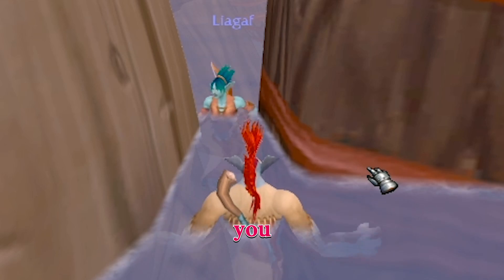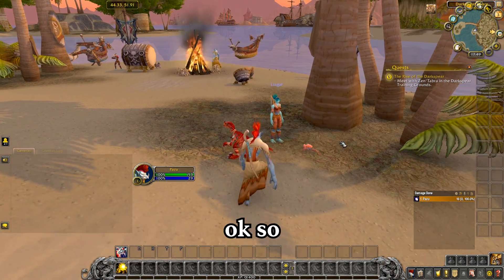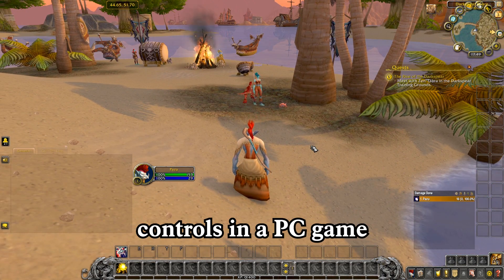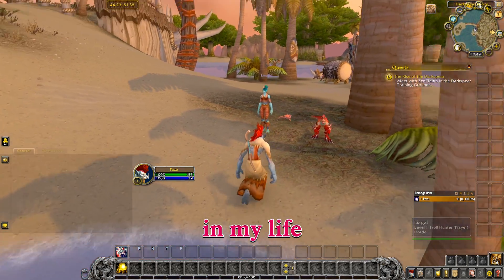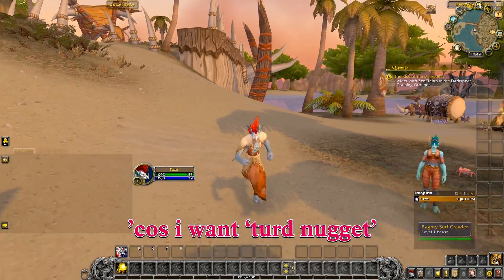How do I go forward and left and right? Forward is W, backwards is S — it's your basic controls in a PC game, and then A and D. Sorry, I've never played a PC game in my life! Well, you're a turd nugget. Hold that thought — I want 'Turd Nugget' to be my next character name.